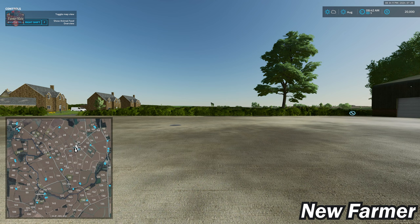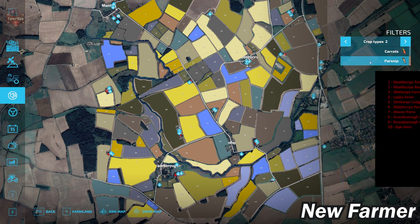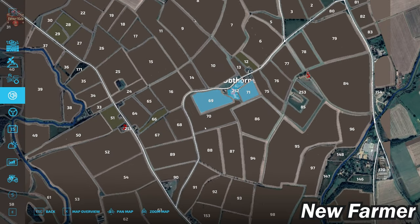Those are your 10 starting options with the Pick Your Starting Farm mod. Now let's load the map up with that mod disabled and continue with our map tour. Let's take a look at the PDA — remember this is a 4x map, so that gives a frame of reference for field and farmland sizes. This map excludes cotton, sugarcane, and olives, but all other crops are available. With the Premium Expansion you also have red beets, carrots, and parsnips.